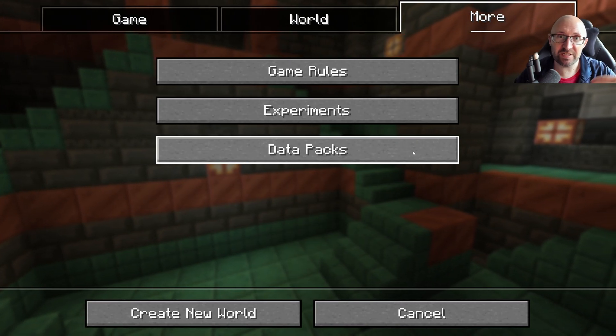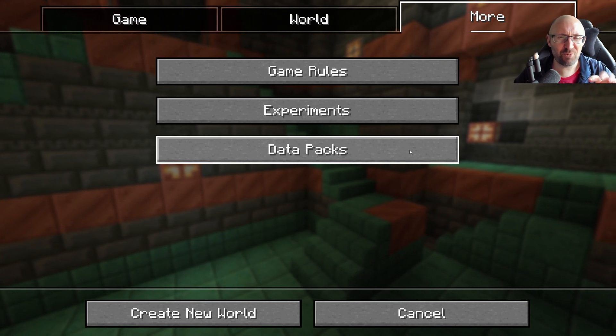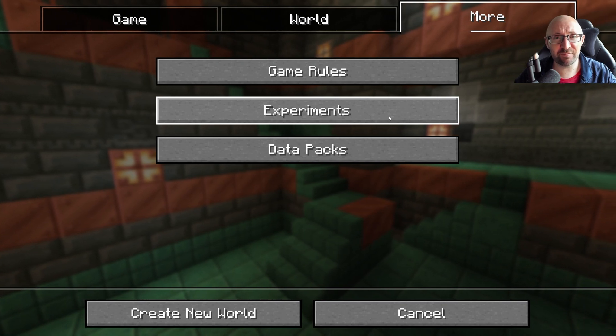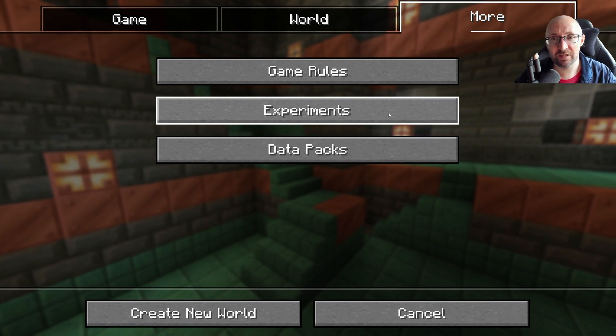Let's check out the more tab. We've got data packs, which are a way of customizing your world — new structures, new recipes, that kind of thing. It's more of an advanced topic so we'll cover that later in the series. Experiments: Mojang from time to time run experiments to see what player feedback is. We'll leave that for now.